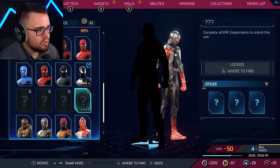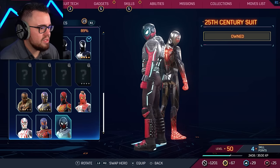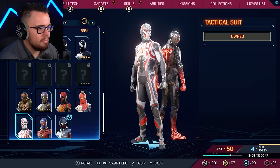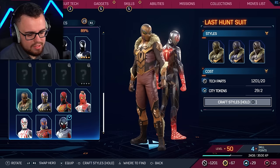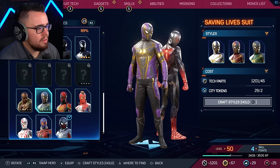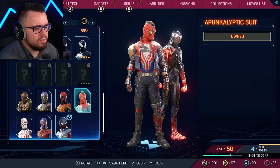We have four missing suits. One of them I need to be level 52 for. This looks like a Mysterio suit — kind of weird. Some suits come with the deluxe package of buying the game. One is like matching the big bad villain — the Last Hunt Suit, Saving Lives Suit. There's also an Orantia Suit and a Punk Elliptic. We're missing four suits.